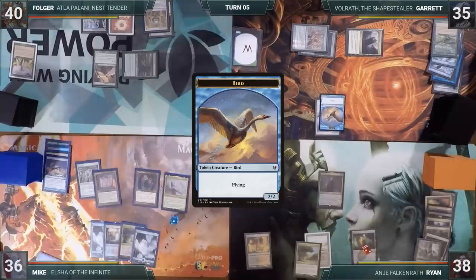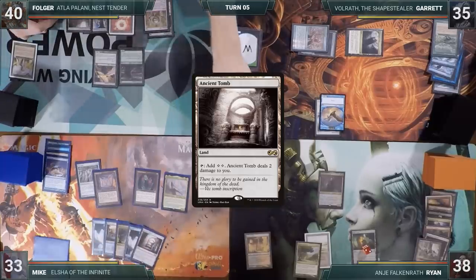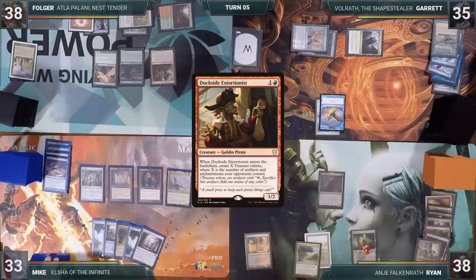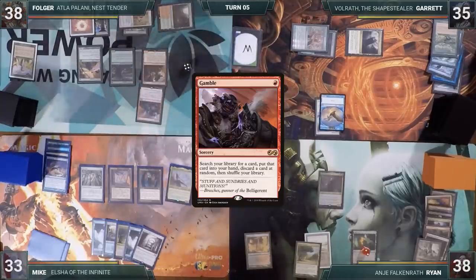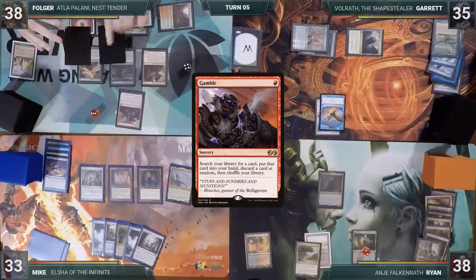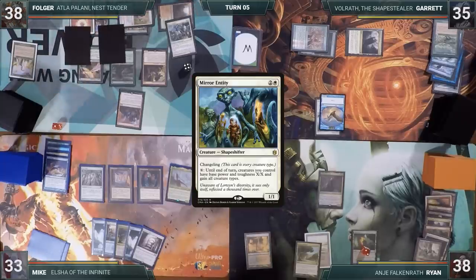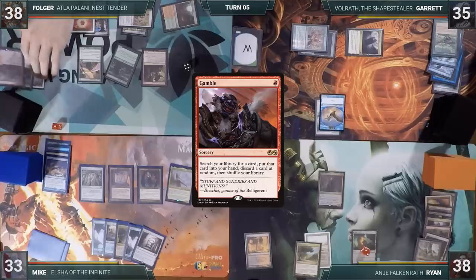During his upkeep, Mike loses his Mana Crypt trigger and takes three damage. He plays an Ancient Tomb and passes. Folger draws for turn and slams down his first usable red source this game — a Stomping Grounds into play untapped, paying two life. He casts Dockside Extortionist, which enters and creates five treasures. He sacks one to cast Gamble — with two cards in hand, he hopes the Gods of Chance are on his side — searches up a card and discards Mirror Entity, which is what he searched for. Folger passes the turn.